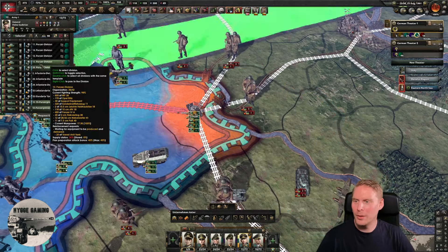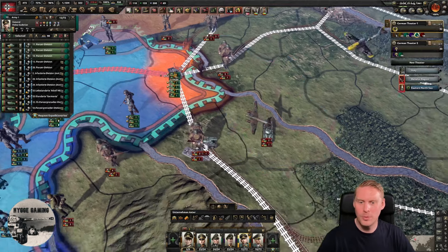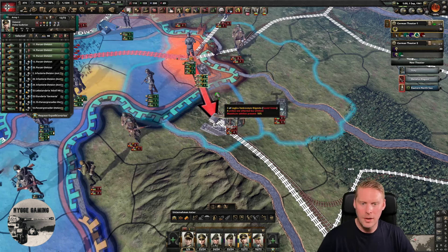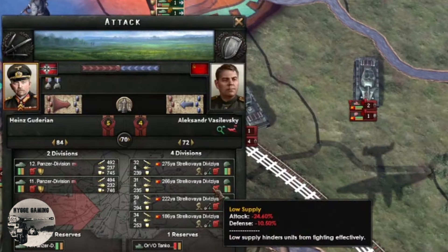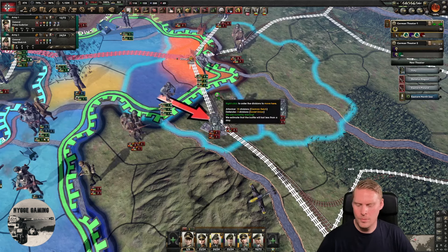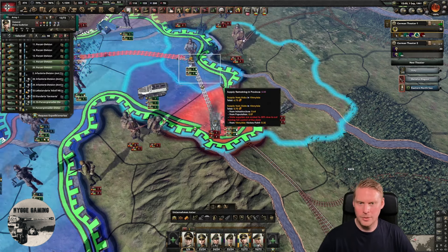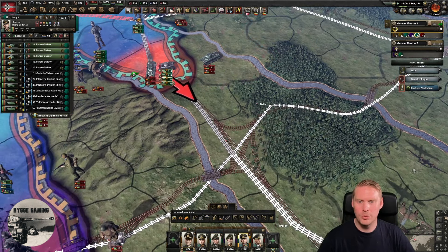Now we're going to continue to crush the Soviet Union. We have both tank groups here — I forgot about the other unit of tanks, but we didn't need them. We're going down here and they have bad supply, which will really show when attacking. They have minus 24 attack and minus 10 defense. We can do support attacks here to really make sure we're going through, and now we have free reign going south.